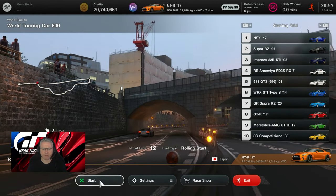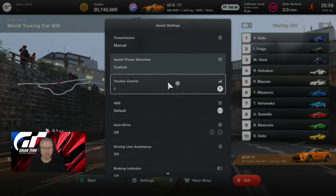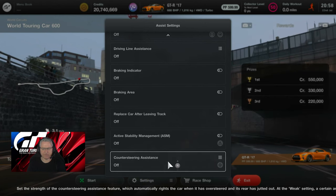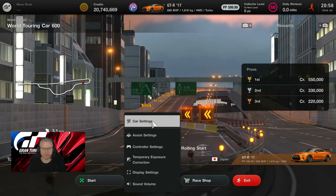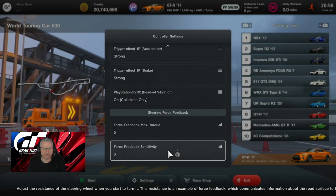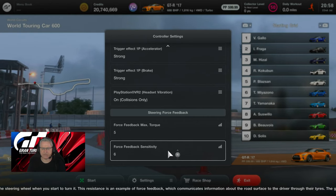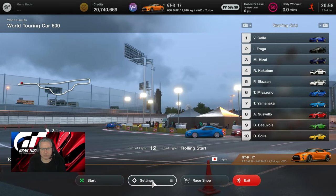Now that we're at the track, let's have a look at the settings. Assist: traction control 1, default ABS, everything else off. That's where we're going to start. Controller settings 5 and 6 - force feedback max torque 5, force feedback sensitivity 6. I'm playing on hard, always playing on hard. Don't play on anything else, folks - it's where to be.